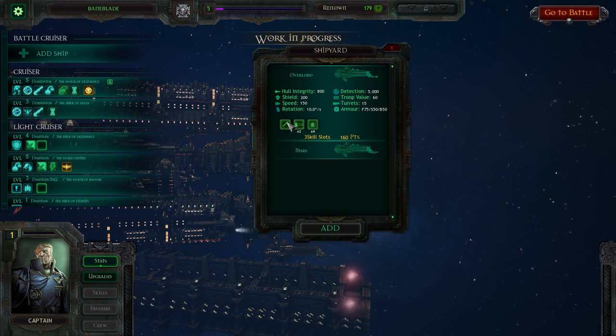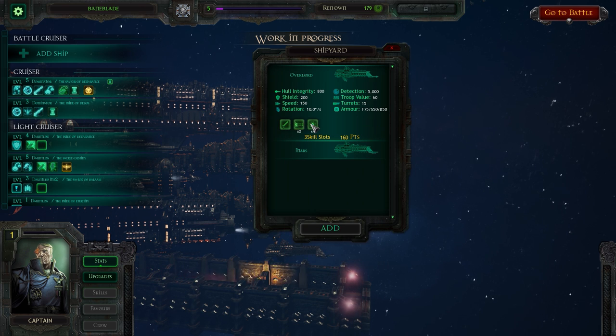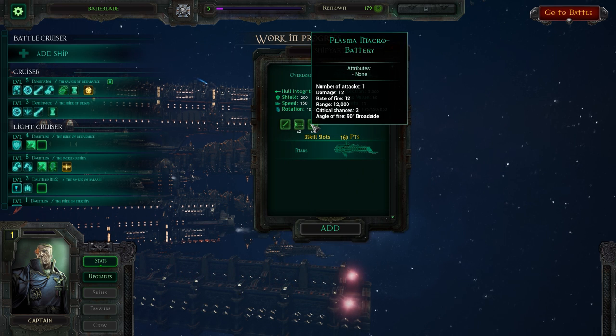So we have two choices: the Overlord with Lance Turrets over here, some Prow Heavy Torpedo Launchers, and something that I'm very interested in - the Plasma Macro Battery.